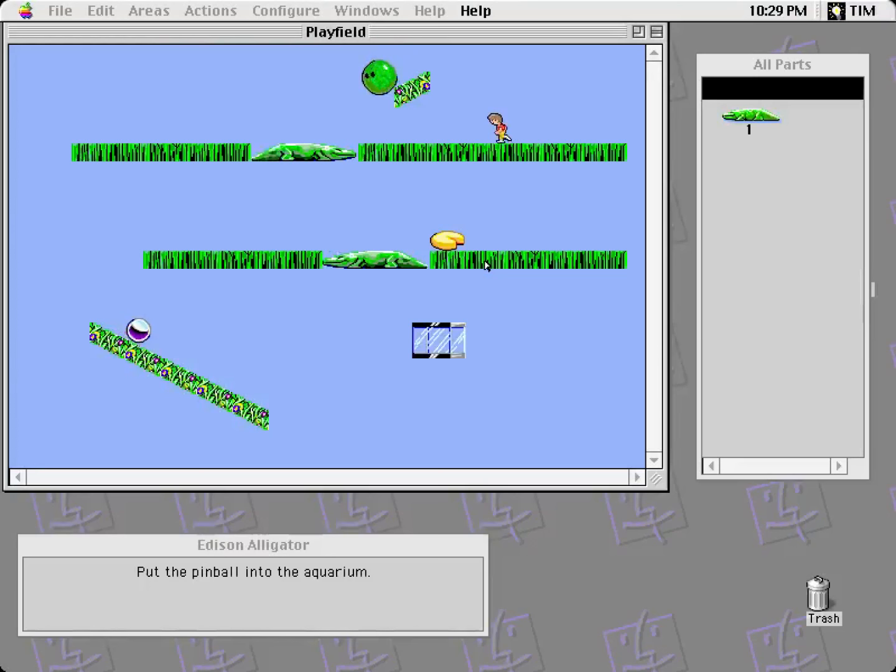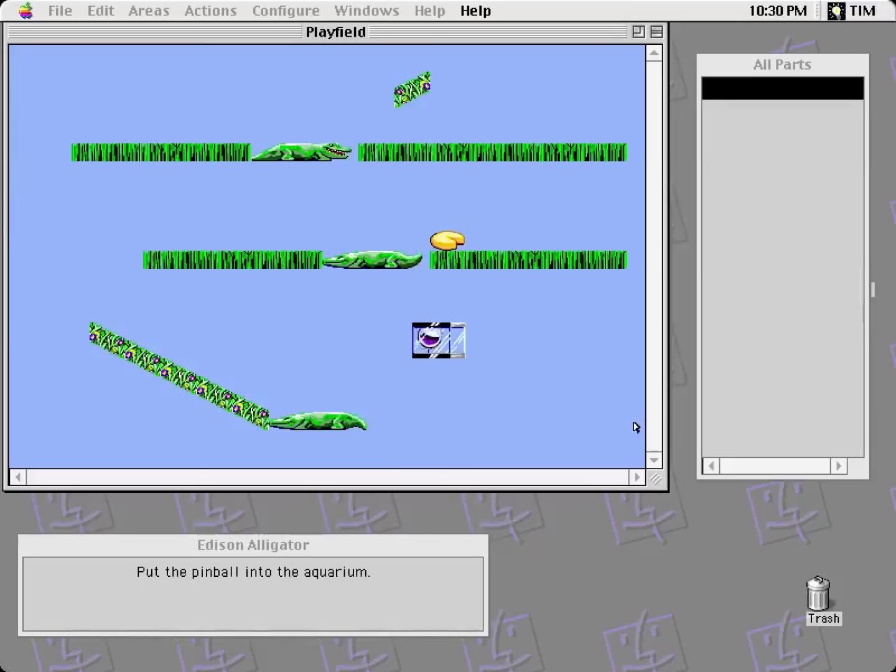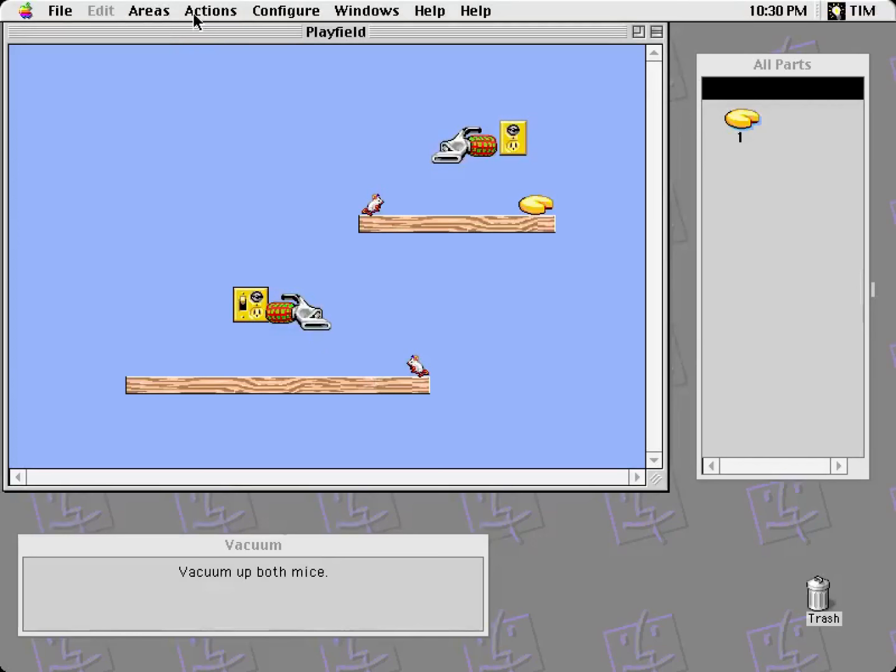That is an alligator — puzzle 39. Pinball into the aquarium. The alligator will eat anything living apparently. He'll bounce any ball that comes on top of him. So all I have to do is this, right? Okay, if you say so.